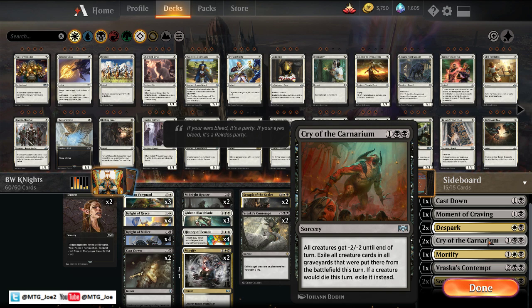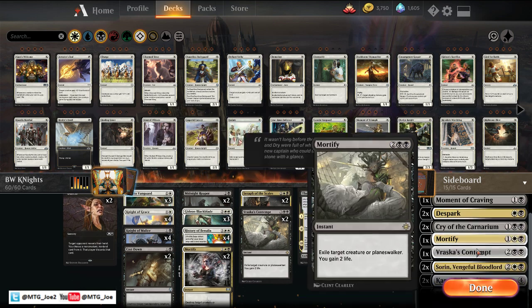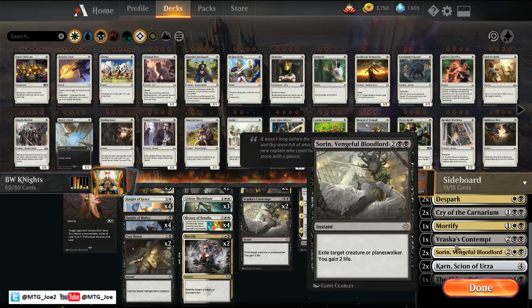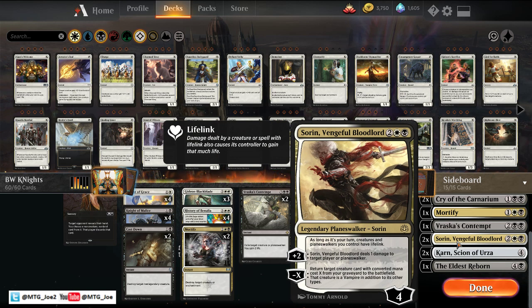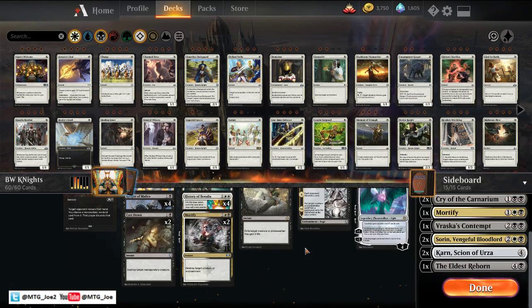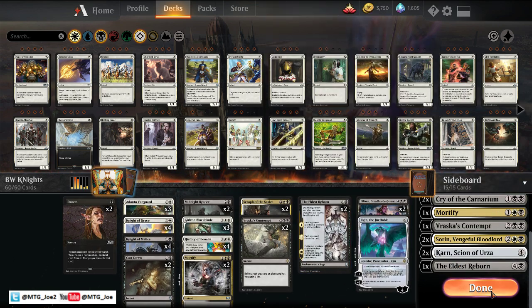Kaya's Wrath is for the really aggressive matchups — it does kill our knights, but if we need to be more of the control shell, we can shift to that role. Another Mortify, just in case we need more spot removal — it's good against enchantment-based decks. Vraska's Contempt again for creatures. Sorin's really good against board wipe decks or aggressive decks — he can reanimate our creatures but also give us lifelink, so we can gain some life against mono red. Karn's in for the control matchup for more card draw. And then a third Eldest Reborn, just respecting Teferi and the creatures there.